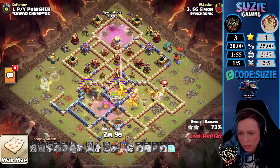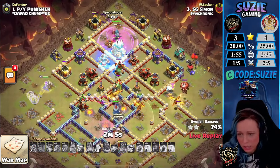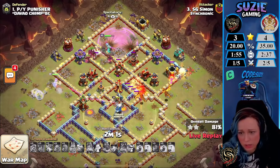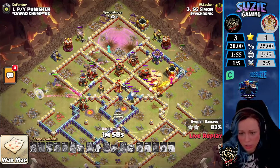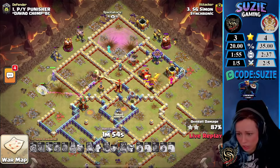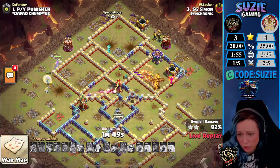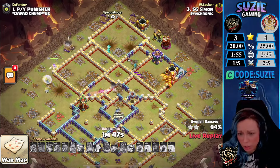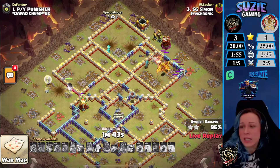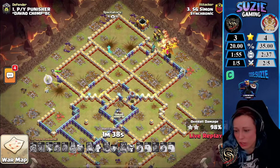Single Inferno locked on one of his Dragons, so they start dying. But we still have the Royal Champion already using her ability. There was a Giant Bomb which hurt the Hawks. The Queen still has Healers on her but they are in range of the Multi-Arch Tower. The Royal Champion is taking down the X-Bow, going for the Scatter now, then the single Inferno. The Queen is going back for the Multi-Arch Tower, and Simon will add the second three-star for Synchronic — great job.